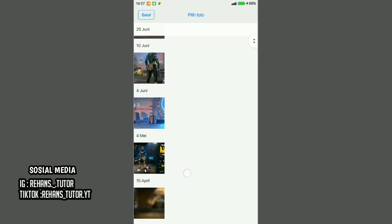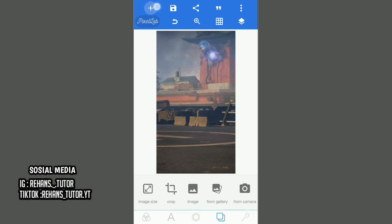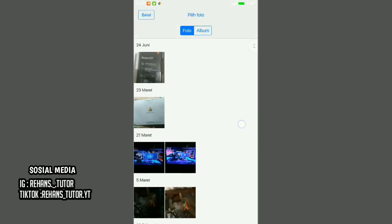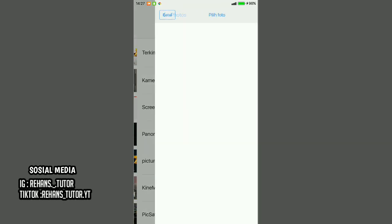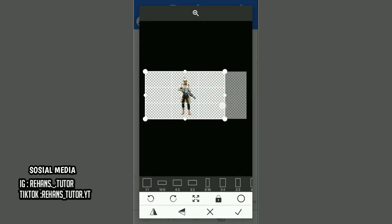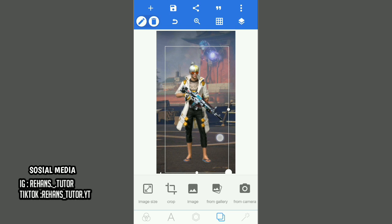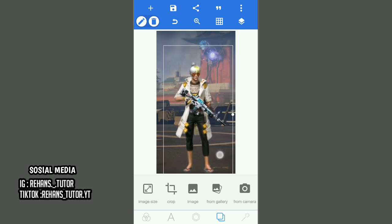Kalian masukin. Jika sudah, kalian tinggal pilih konflas ini. Lalu pilih yang from gallery dan masukin seluruh foto karakter yang sudah kalian download di remove bg. Lalu kalian atur ke foto karakter. Jika sudah checklist dan atur posisinya terserah kalian. Kemudian masukin lagi fotonya sampai foto karakter yang terakhir.